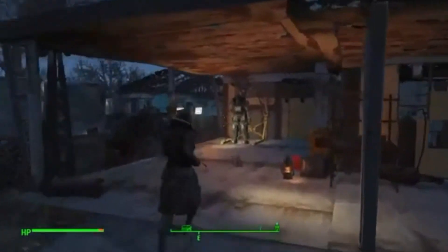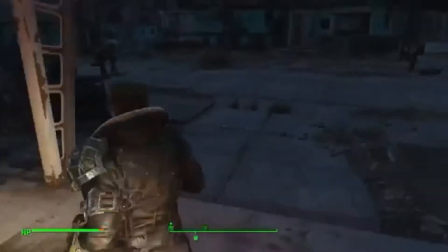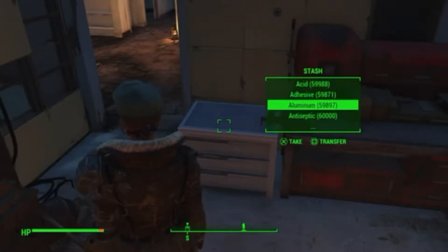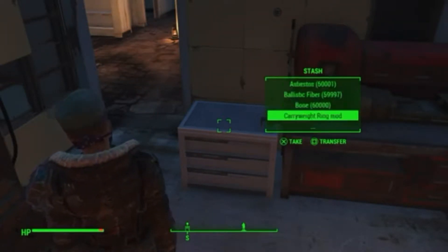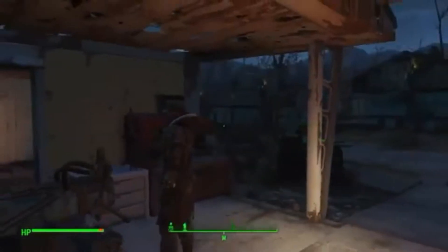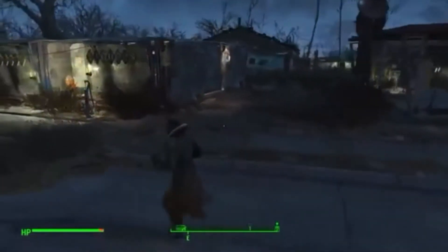Over here is power armor, as usual. This is actually the first set of power armor that I ever got in the game. I never use it anymore. And this is the stash. I actually believe this is what the mod is called that I'm using for the basically unlimited build materials — I believe it's just called Stash. As you guys can see, it literally has pretty much infinite of every single build resource. I also have the carry weight ring mod, which basically gives you unlimited carry weight so that I can actually move around while building with all that stuff in my inventory.